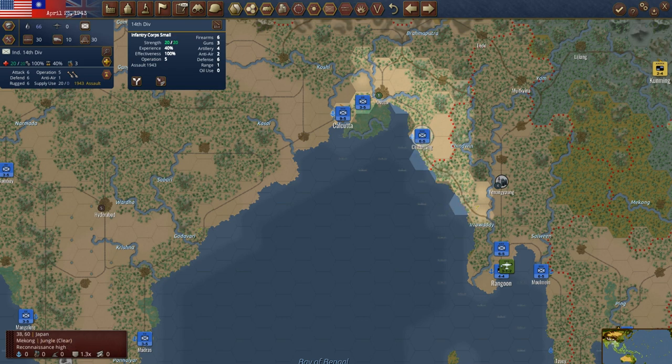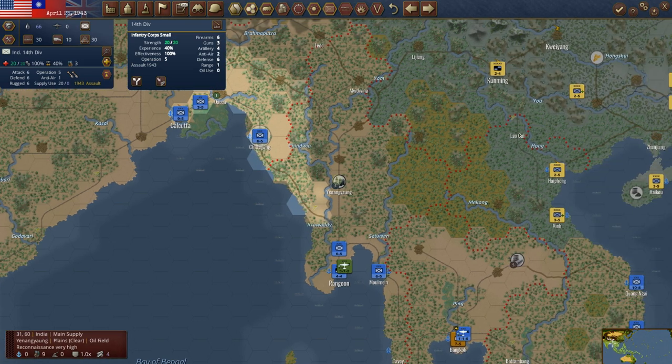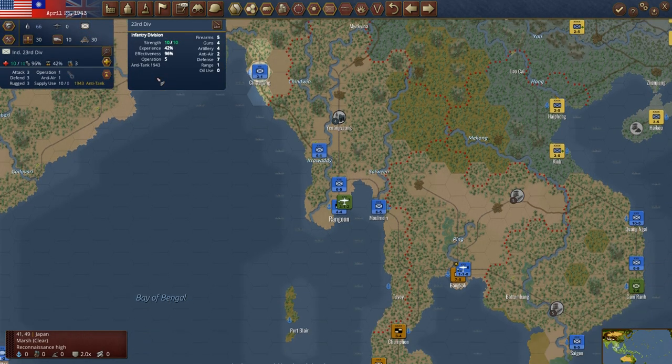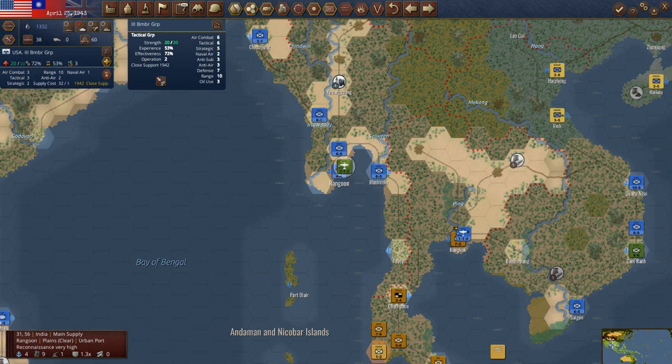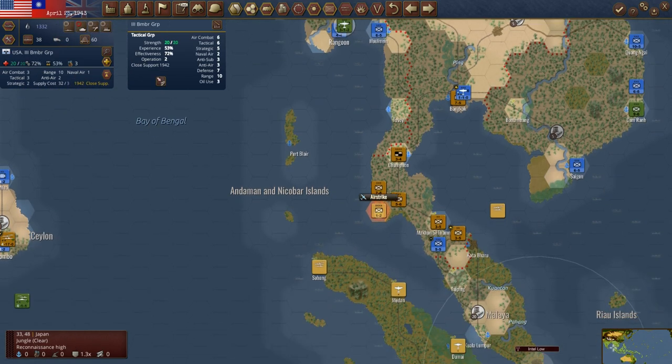We'll get this Indian unit moving around. I may eventually take some of these Indian units — this is an infantry corps small — and start moving into China. We've got this American air that could hit this unit. Why don't we put this one down into Voey?